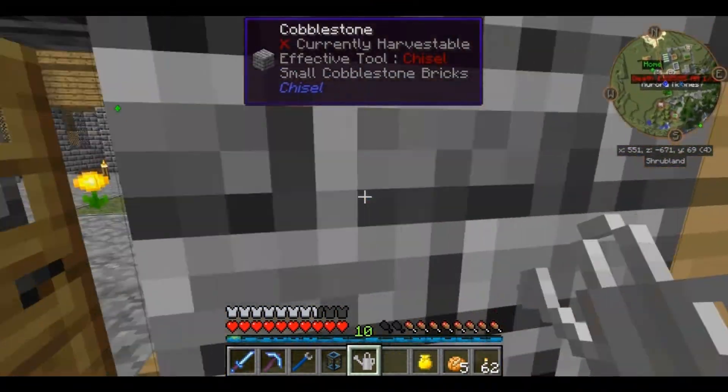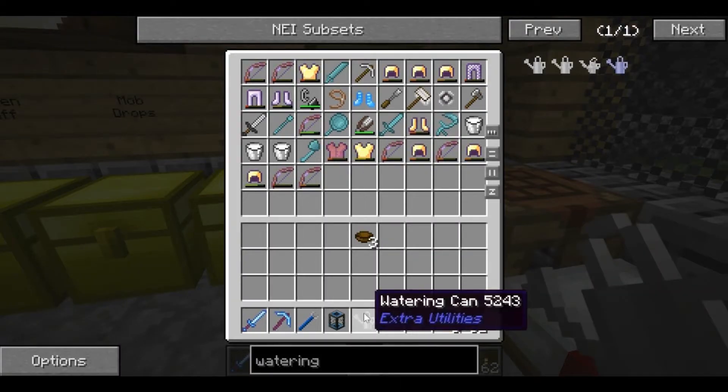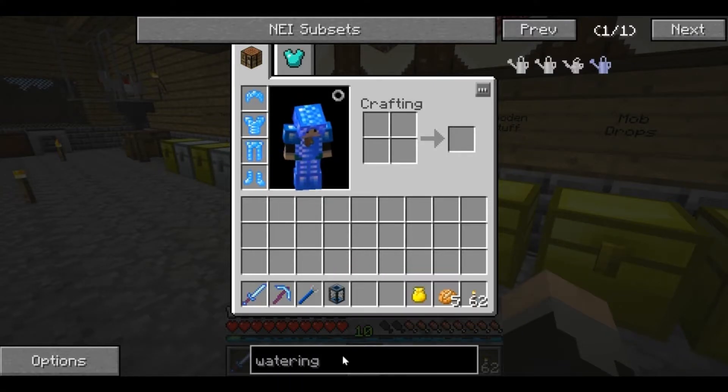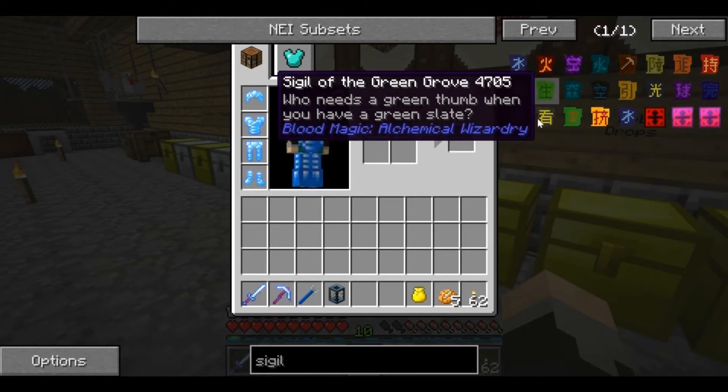So that's one way. We're going to go put this in the equipment area because we're not really going to use this very much. Later on we will use something similar, but that's going to be a whole other time. Another thing we can also work with, since we've been playing with Blood Magic, is the Sigil of the Green Grove.